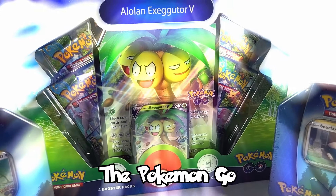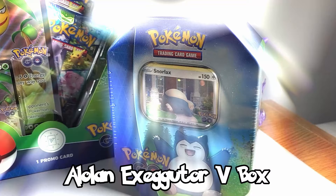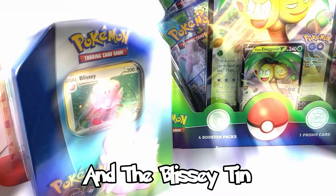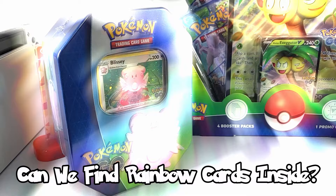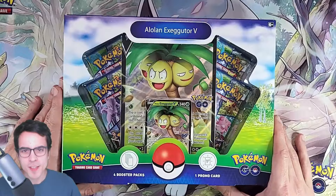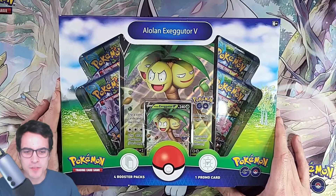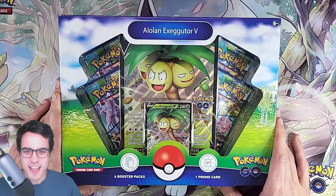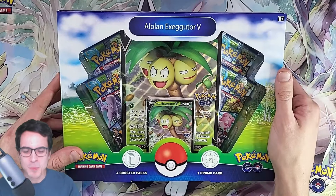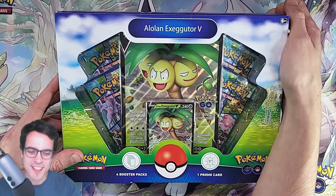Today we're opening the Pokemon Go Alolan Exeggutor V-Box and two tins — the Snorlax tin and the Blissey tin. Can we find rainbow cards inside? Let's find out. This is the Alolan Exeggutor V-Box with four booster packs, one promo card, and the jumbo card also. I still don't know what to do with those, but let's get this open and see if we can pull some ultra rares today.